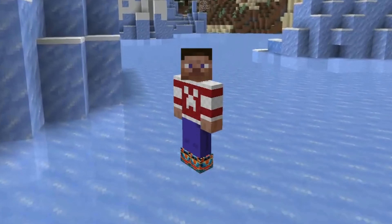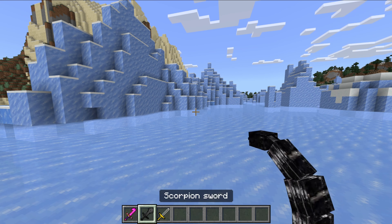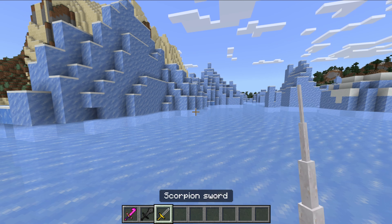We've got grasshopper boots, which gives you jump boost. We've got these weird looking swords, but don't get any ideas of what they look like.